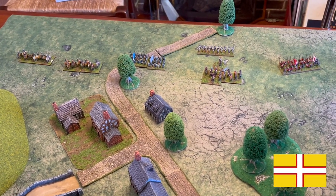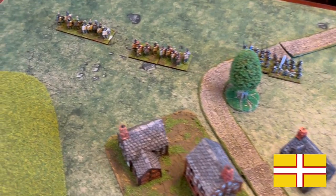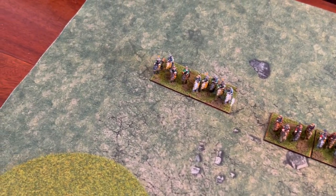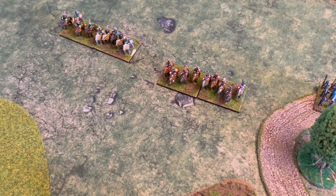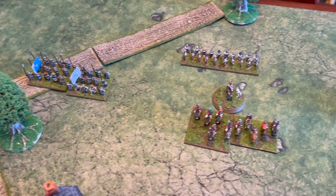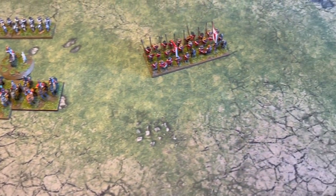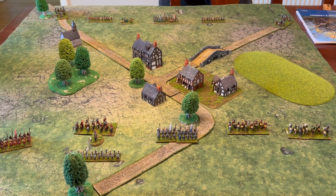Arriving from the north we have the Dastardly Duke. Over here we have one unit of trotters, another unit of trotters, a unit of pike, a unit of shot, a third unit of trotters, and another unit of pike. Much like last time, I think the first few turns there's going to be lots of moving and maneuvering, some failed orders and so on. I'm going to get those out of the way in fast motion and come back when we start getting into the nitty-gritty.